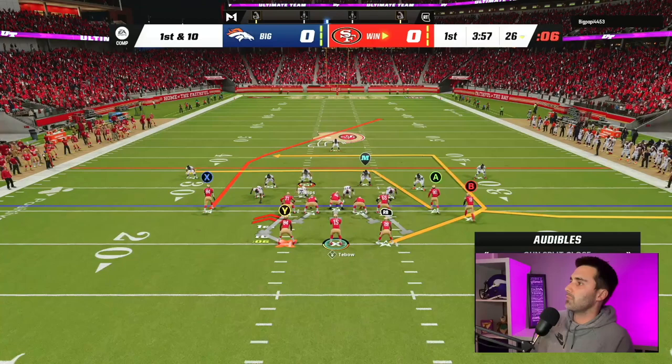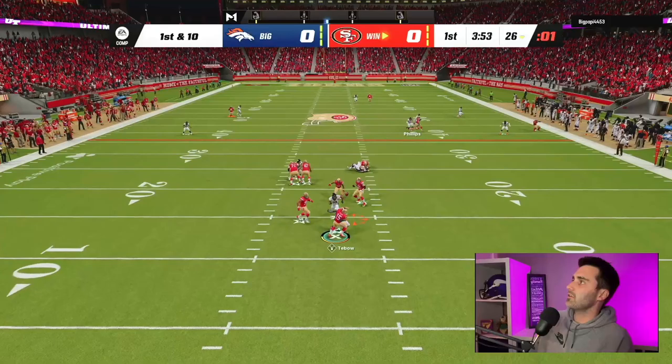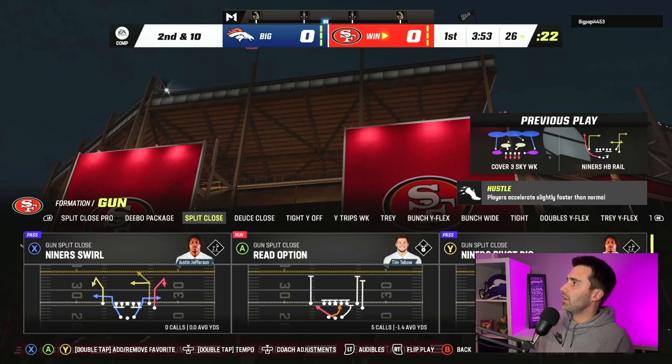I'm reading cover three or cover one here just off the jump from my opponent. Going to the Halfback Rail play. I don't know if this is going to work. I don't even know if I'm going to get this ball off, but we're just going to snap it. I don't think I have anything here, going to try to throw it away. I like to be on a hash mark when starting the game, but not being on one really hurt there.